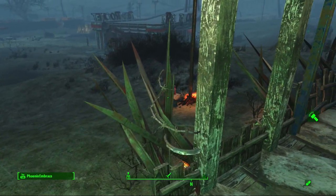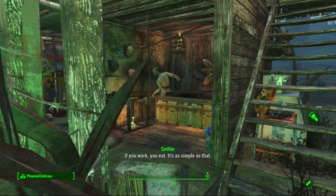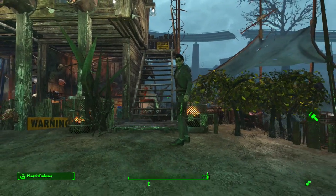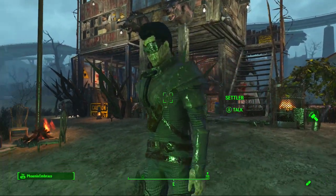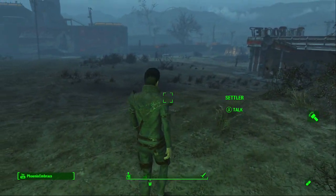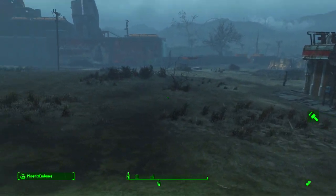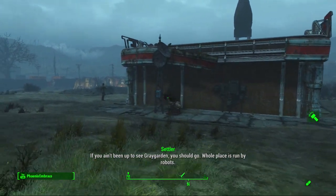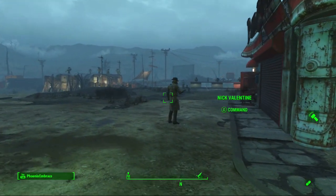This is the first one I made. I've got everyone dressed up - I alternated the faction outfits: when a settler would show up I'd put one of them in a Pack outfit, one in an Operator outfit, and one in a Disciples outfit, just alternating between the three groups.